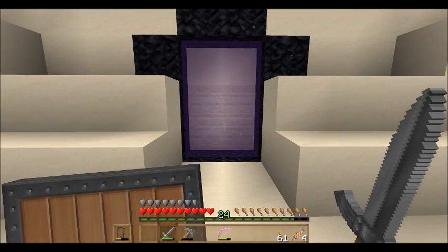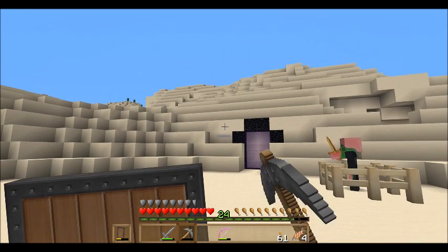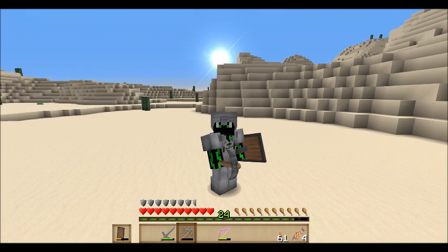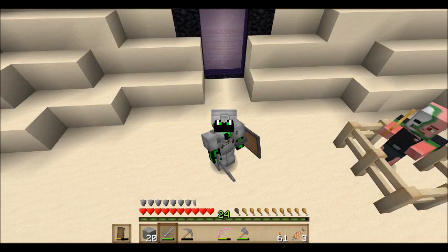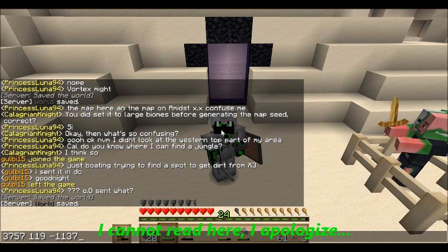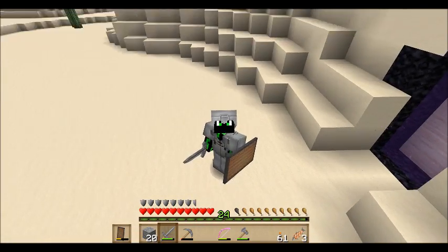I'm going to go into the nether and get over to spawn. I'm going to have to ask for the coordinates because I don't know the nether coordinates for the spawn. I paused recording to ask that question, and now we are back. I've got the nether coordinates: 3759, 119, negative 1137.